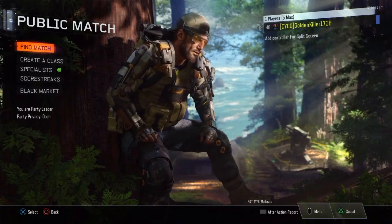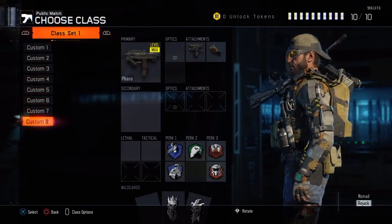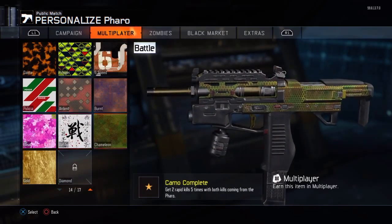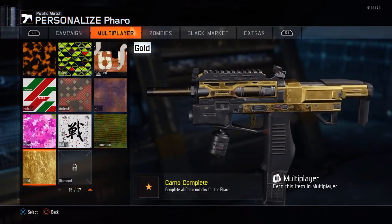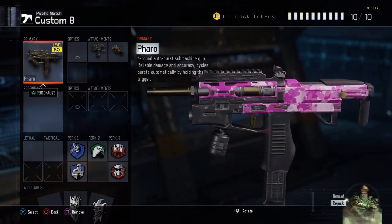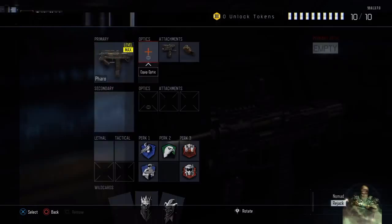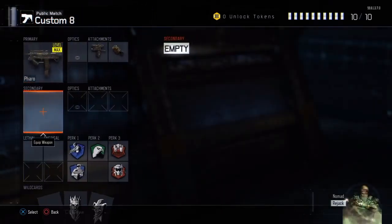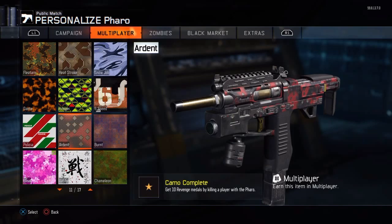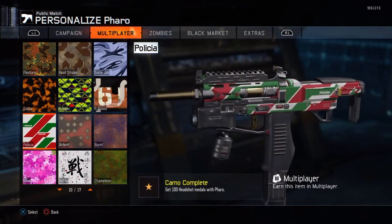Today I have another gun going gold in the series — it's the Pharaoh, and I just got it gold. I'm going to tell you the best way I got this gun gold and everything I used for it. For the headshots, I couldn't get this gun done really fast — I thought it was going to be easier but it kind of wasn't, especially towards the end. Once I finally got done with the headshots I was relieved.